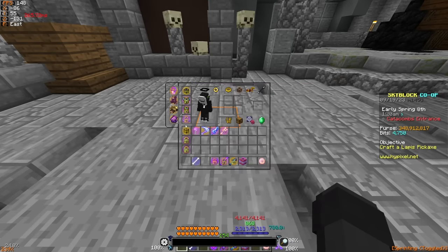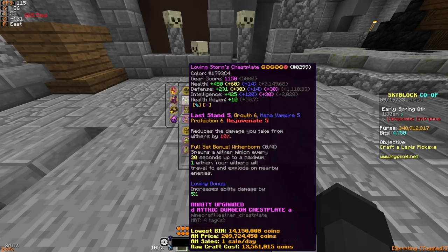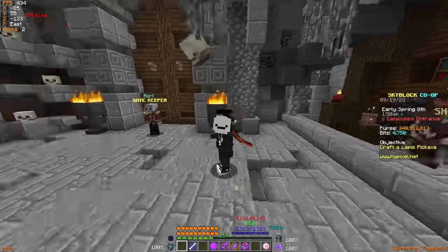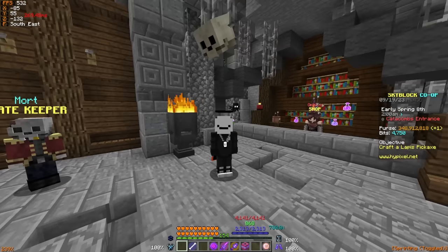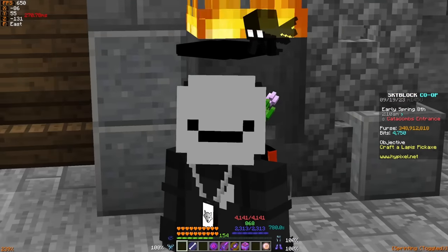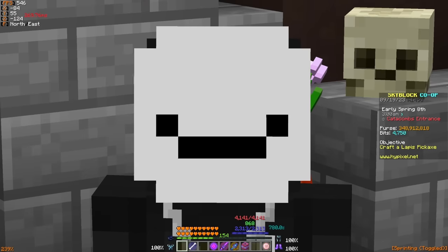I'll also show the armor I'll be using: a very good three-quarters Storm set with perfect gemstones, G6, P6, and overall quite well enchanted. The Wither Goggles have Legion 5 and are nicely maxed out. Bear in mind that this will not change how good each weapon is relative to one another — whether or not these weapons do more damage than each other will not change based off of my stats.